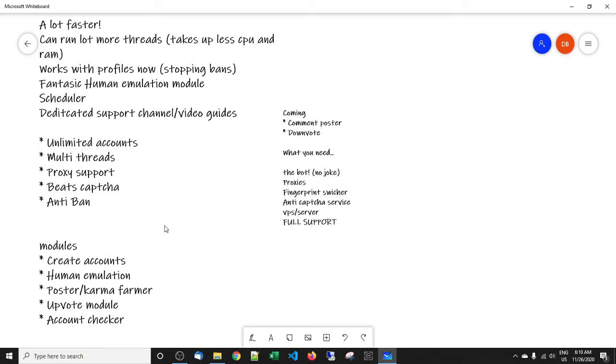We have the upvote module, which is probably what most of you are after. Once your accounts are a little bit aged and have some karma points, you'll be able to upvote. Some subreddits require accounts that are seven days plus old, and some require a certain amount of karma — that's all taken care of with the poster karma farmer module. We also have an account checker which will check whether your account has been banned or is active. Reddit has it set up so you can still log in and your account looks active even if it's been shadowbanned, so this module checks that for you.